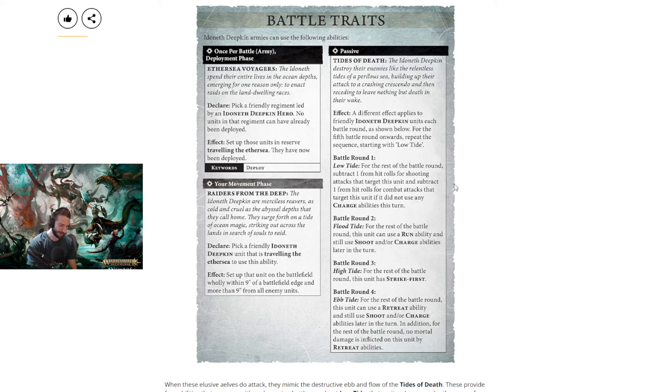Here we are — Deepkin Battle Trait, the tides. In Age of Sigmar 3.0, Low Tide is Round 1: Deepkin move towards the foe, their appearance eerily refracted and distorted, like an object seen through water. Friendly Deepkin units are treated as being in cover. Now, for the rest of the battle round, subtract 1 from hit rolls for shooting attacks that target this unit, and subtract 1 from hit rolls for combat attacks that target this unit if it did not use any charge abilities this turn. That's pretty good. The old rule is kind of like being in cover, which nobody used terrain rules in Age of Sigmar 3.0, or 2.0 for that matter. This is much more clearly laid out — you're already minus 1 to hit for shooting attacks.